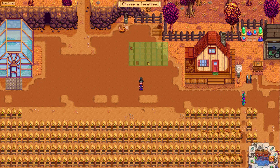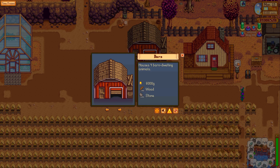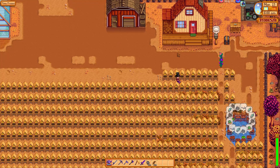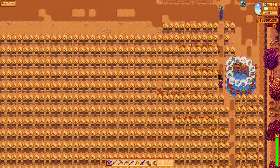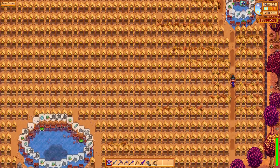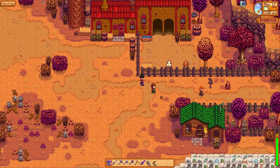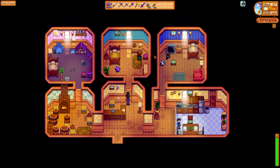So basically what we're going to do is build a barn. Boom, there we go. And then we're going to go down to Marnie's and we're going to purchase some chickens from her. Chickens. We're going to purchase some chickens. Where do you think you're going? I'm doing a video, you can't be walking off. Marnie, you are making this really difficult on me. Get out here, let me buy some chickens from you.